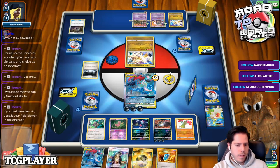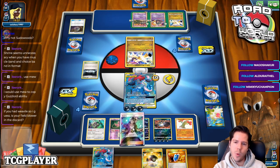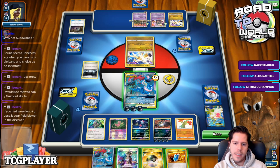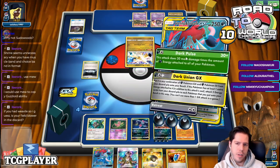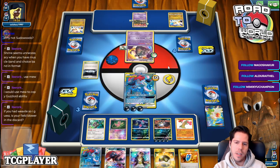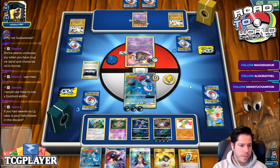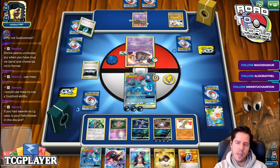My opponent just... Oh, and I did get the energy — that's so sick. Do I use Guzzlerd right now? I don't think I do. She clearly doesn't have the Trash Enlist. So whoever she attaches energy to, she has to use Trash Enlist to KO me. There's the Weavile. If she KOs me, I go N plus KO with this, and she needs exactly two cards — Guzma plus Double Dragon.